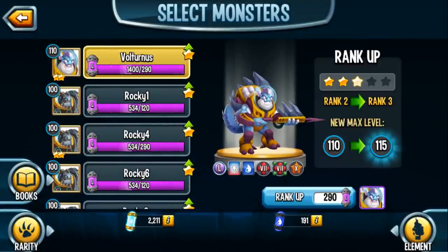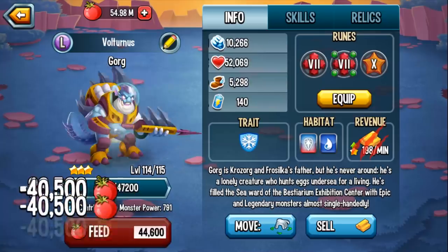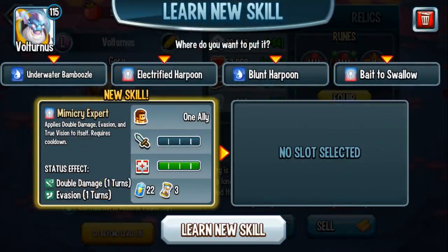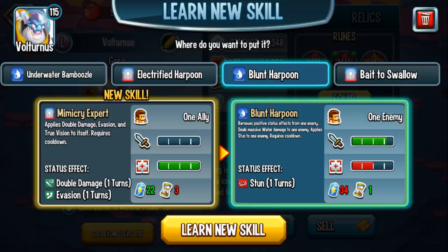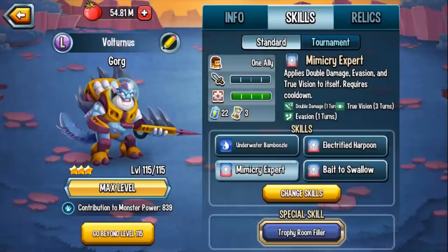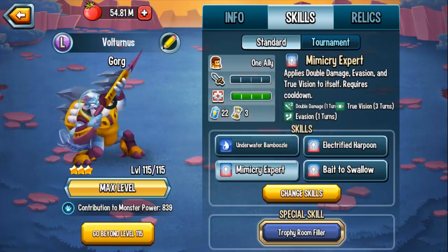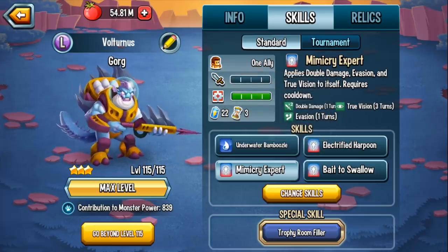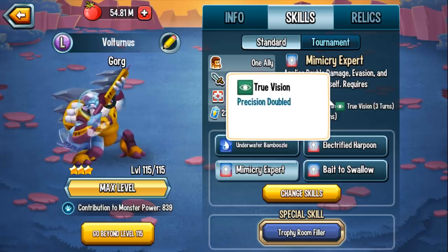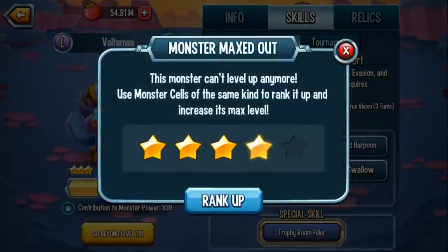Let's rank him up to the next rank — pay the 25 to skip and feed him to rank 3. This is the order in which he gets the skills: first he gets the extra turn skill, then Electrified Harpoon, and then Mimicry Expert, which applies double damage, evasion, and true vision to itself. It's a setup skill that gives you increased accuracy so you will not miss, double damage, and evasion so the enemy can't do anything to you. True vision doubles your precision and lasts for 3 turns — that's better than precision, which is just a 50% boost.